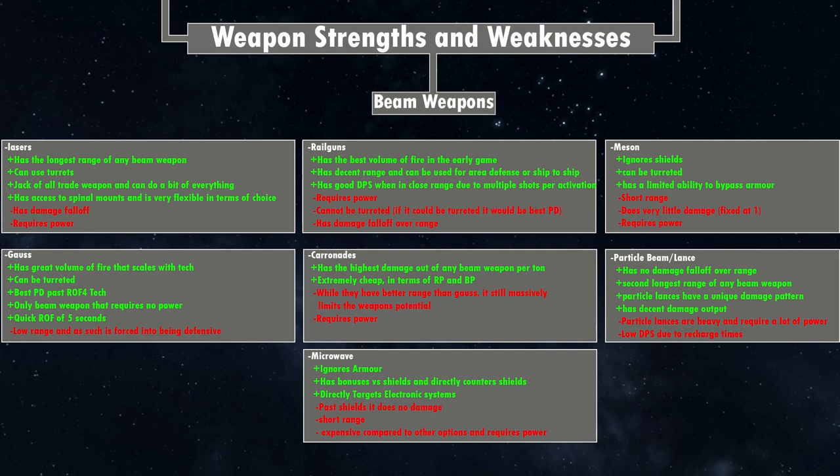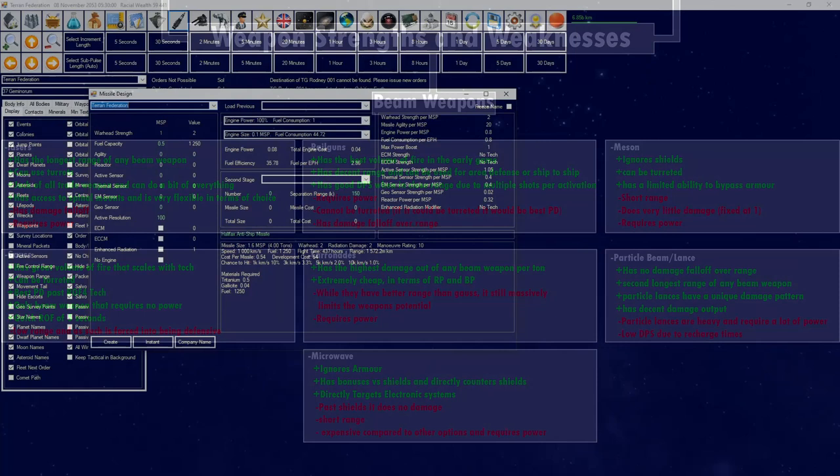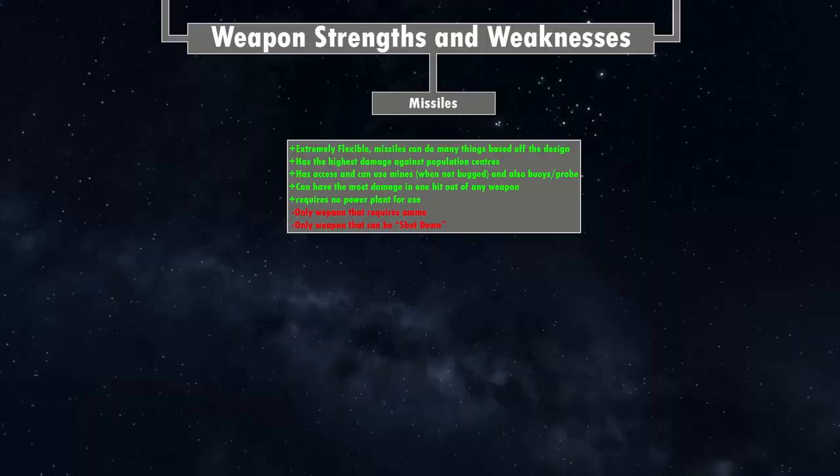So those are all the beam weapons, their negatives and positives. You have to think to yourself what is best for the situation. If you want to design something for point defense, you probably don't want particle beams — you want gauss, railguns, or maybe even lasers because they fit that category better. That's really what you want to look at when designing and making a ship: this weapon can do this, so I should fit it to this purpose because it assumes this role.